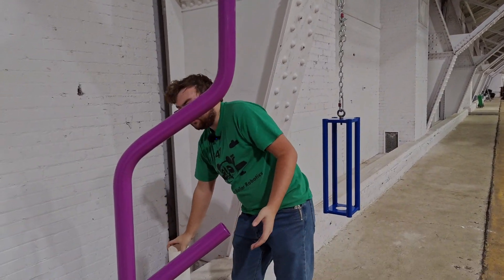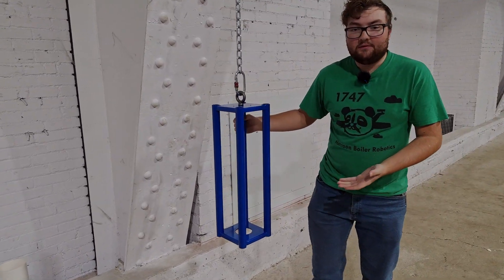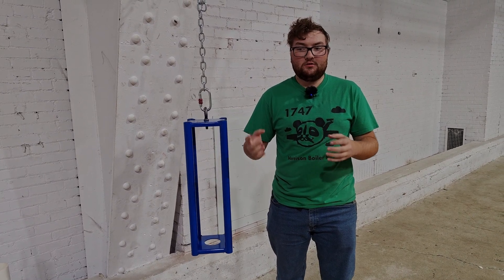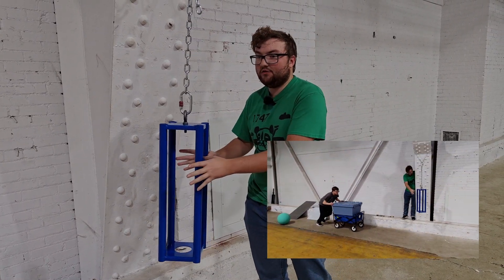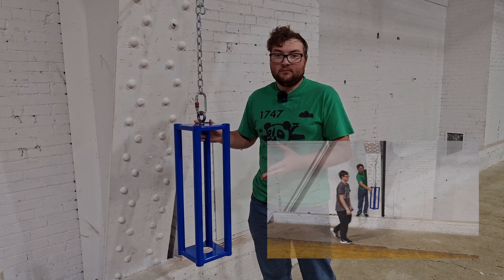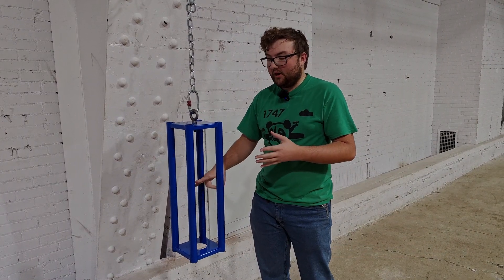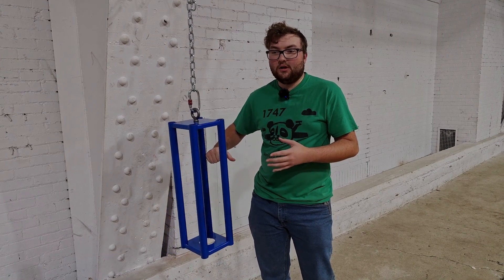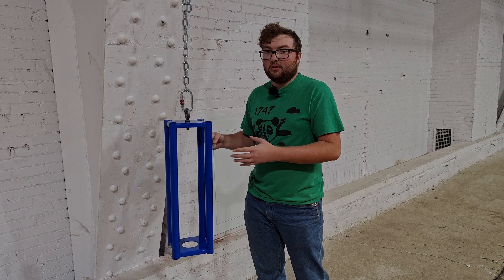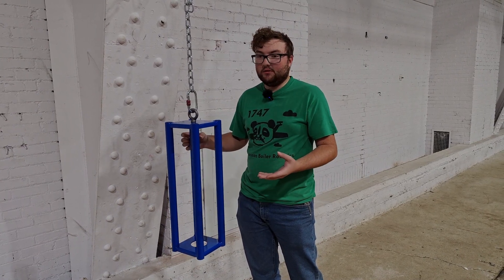One more thing we've noticed is with the cage — it's rather heavy. We've done some testing with putting about 70 pounds of materials on top of a cart and running it into the cage to see how it reacts. The cage does not move very much when hit, which means it's a little more forgiving for over-driving or driving into it when trying to climb, but it also means that if you hit this with your robot, it could cause a lot of damage — potentially season-ending damage. So that's just something to be concerned about.